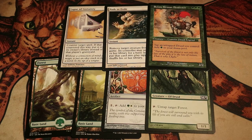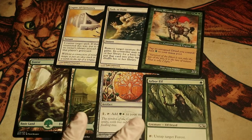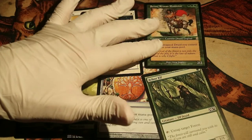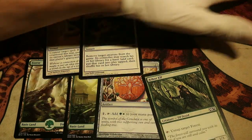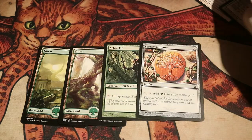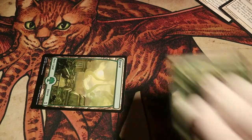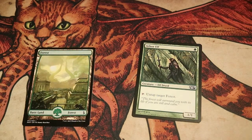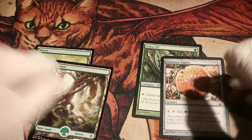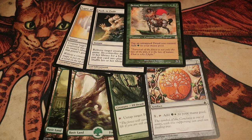Now we are starting to get somewhere. Here we have 2 lands — Forest, Forest — then a Celestia Cygnet, an Arbor Elf, a Lapse of the Serenity (a white counterspell), Path to Exile, and Seedland Crossman Protector. This hand offers a guaranteed turn 3 Captain Cissé. Turn 1: put Forest in play, tap it to get Arbor Elf in play. Turn 2: untap, put a second Forest in play, tap those for Celestia Cygnet. Turn 3: we have 4 mana — tap all those — Cissé in play. Voila! This is a hand I would definitely keep.